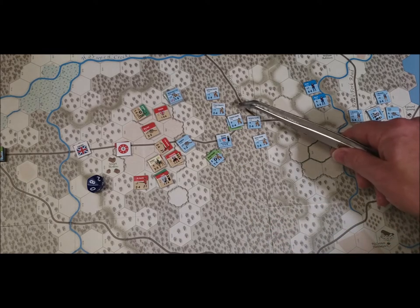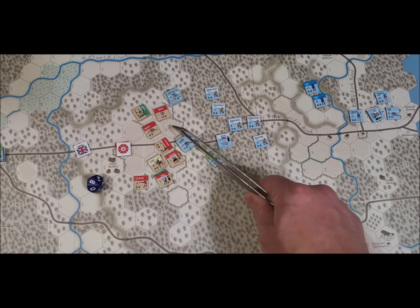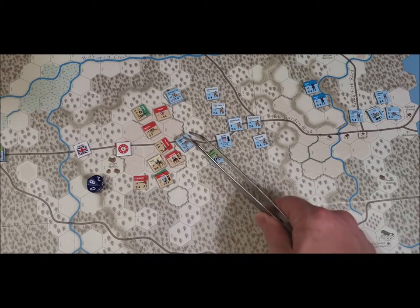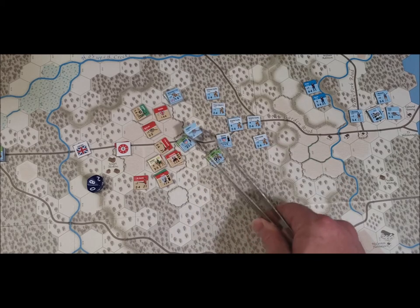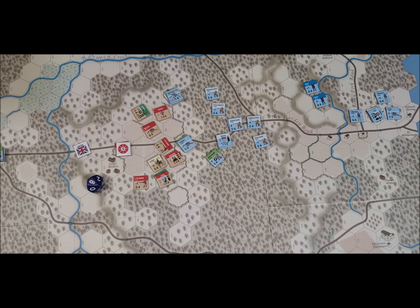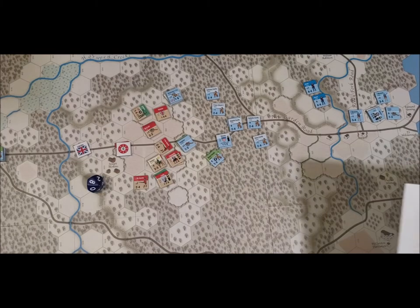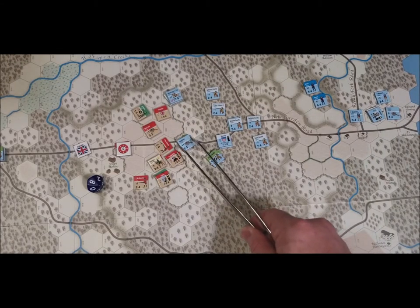They are back in action — rallied and telling everybody the enemy is out there. Rally phase done. Defensive artillery phase: there is some British artillery that has line of sight through that hex. Strength three, shooting two hexes away — they need a six, and with the woods modifier they need a seven.